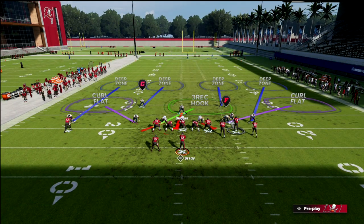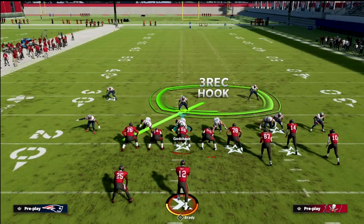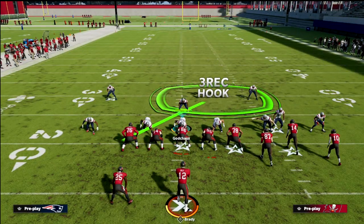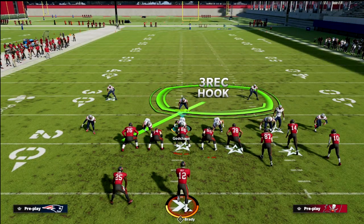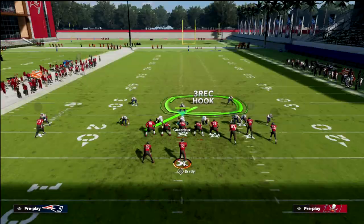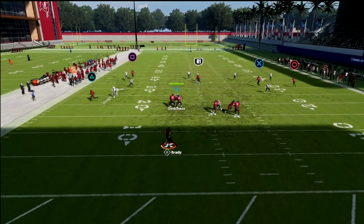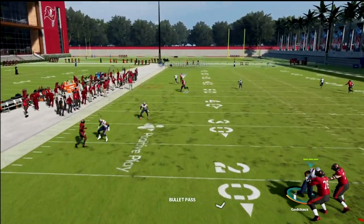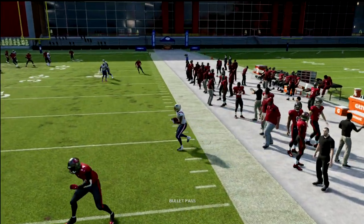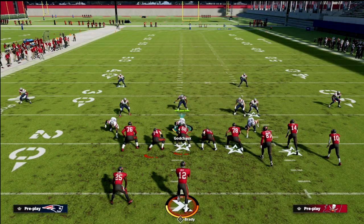With Jackson in the slot with One Step and Deep Route KO, it really comes down to manning him up on the slot receiver — it makes this coverage really, really good. You can change the quarter zones situationally, but I'd argue the best adjustment is to leave them as they are. You'll see that even this verticals crosser — and my guy doesn't even have One Step — he just absolutely bags it.